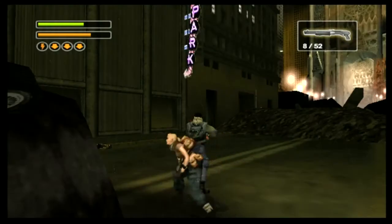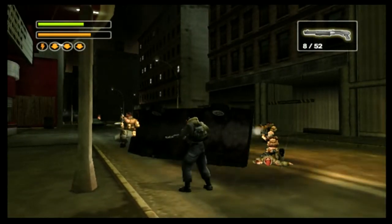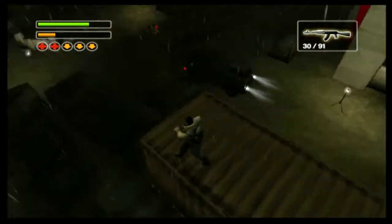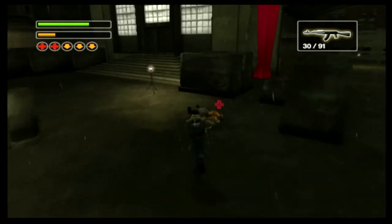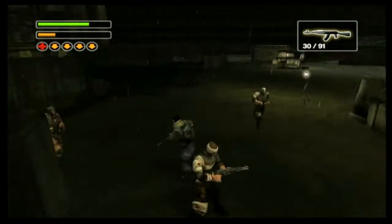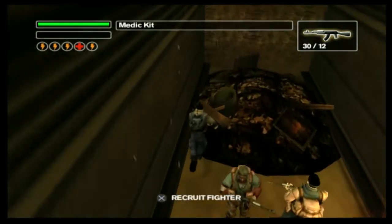Your team's AI is not always the smartest, but most of the time they'll do a good job of taking cover and defending themselves in battle. For those less fortunate recruits that collapse quickly, you'll be able to use a health kit to bring them back. Or, if you'd prefer, you could just replace them with one of the recruits you see hanging around.